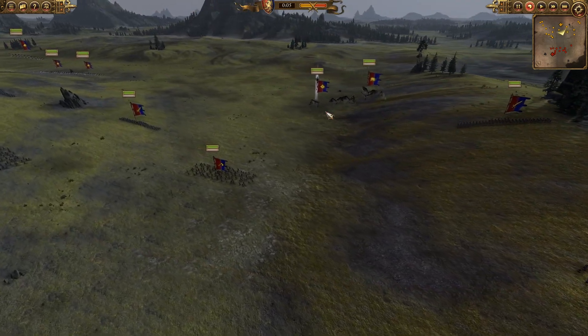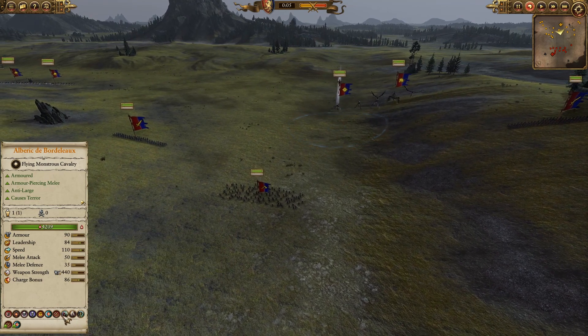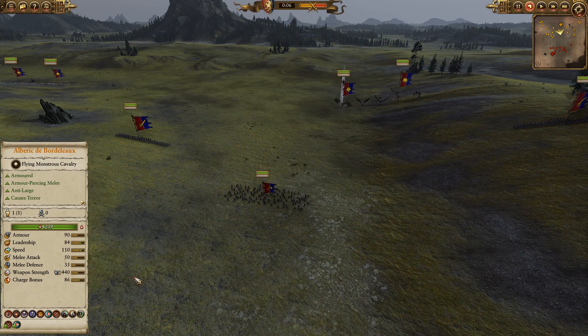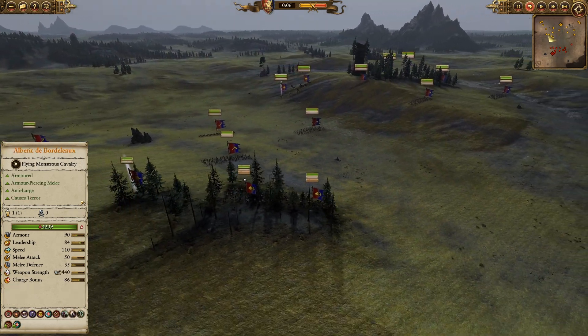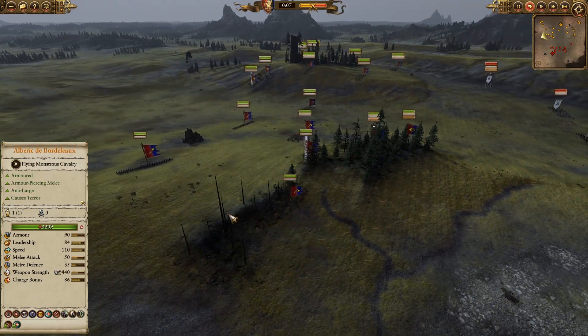For the Bretonnian forces, we have Albrecht de Bordelot, bringing the Bray de Bordelot. We also have Fowseeker, Hero Killing Blow, and the Wrath of Manon — a nice little wind spell giving a nice leadership debuff. That can be just what it takes to break a pesky infantry or cavalry unit.